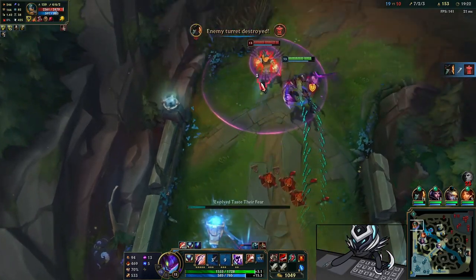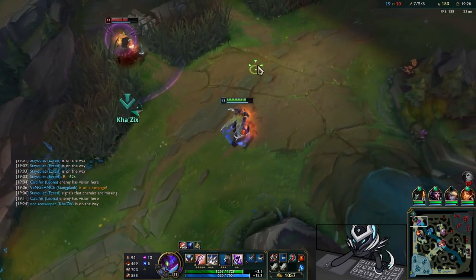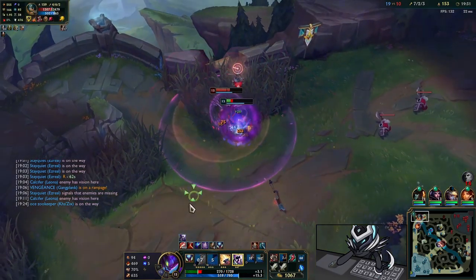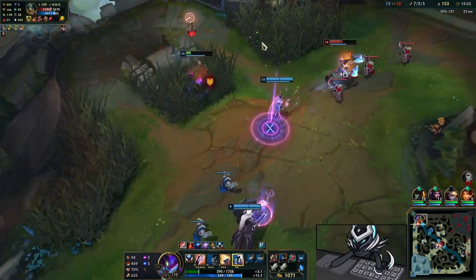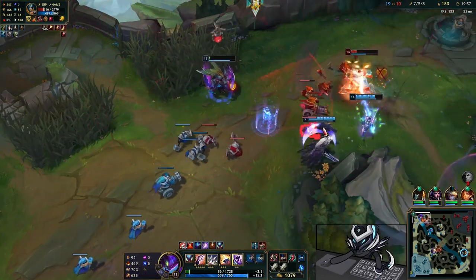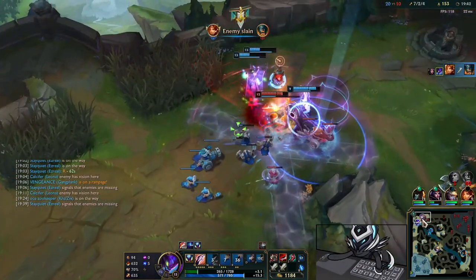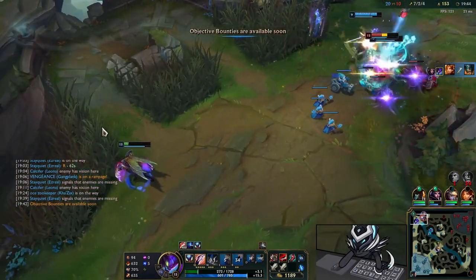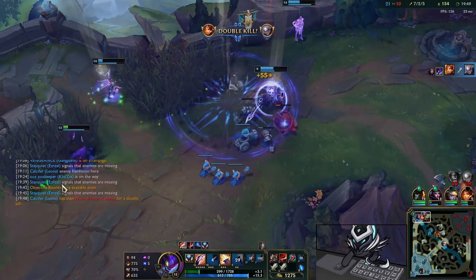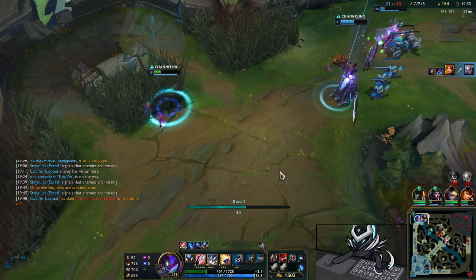I can't exactly fight this guy yet. My team is coming up so I try to buy time, but I face-check which is really bad. He throws an axe and I narrowly live. I'm really low so I can't do much. Diana tries to pick me up but it's not happening. Olaf goes down, Leona picks everything up — nicely played overall, just unfortunate I couldn't participate more.